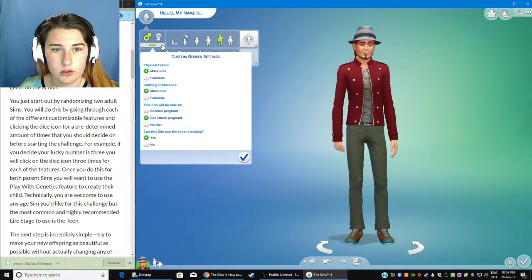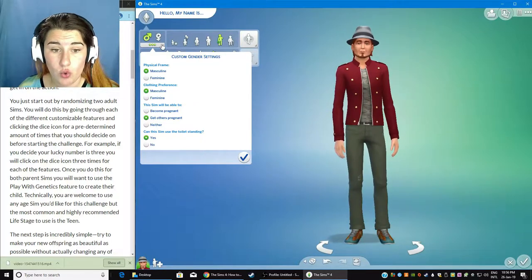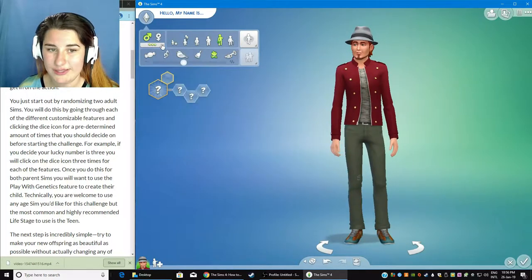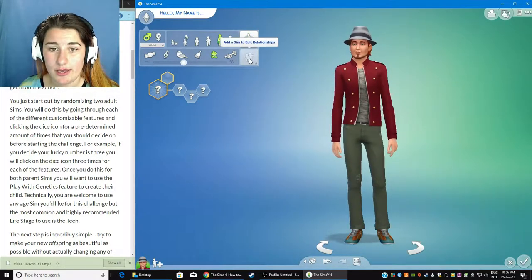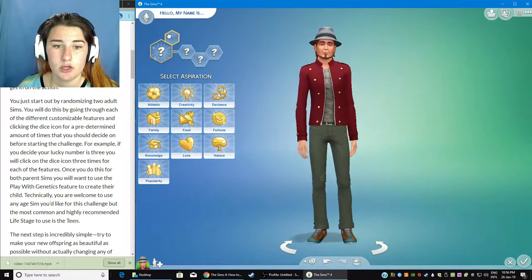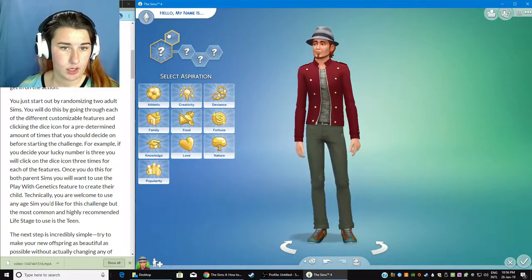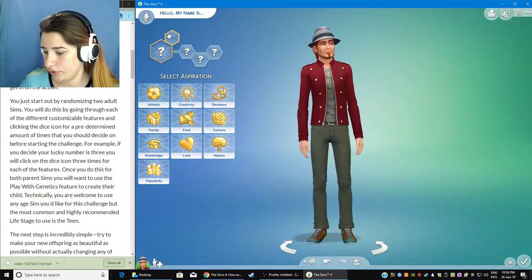We've got a male. Oh, we can customize gender — that's actually kind of cool. I'm just going to leave all of that. Add a sim to edit relationship. Okay, cool. So this, I can't... I don't have something to randomize this.